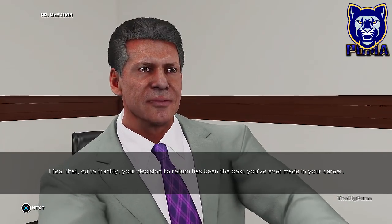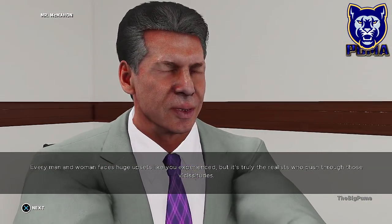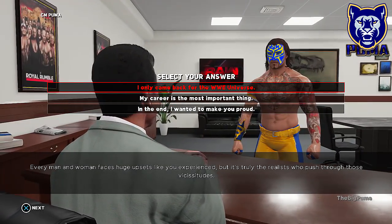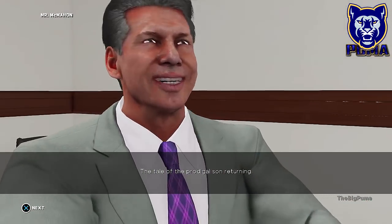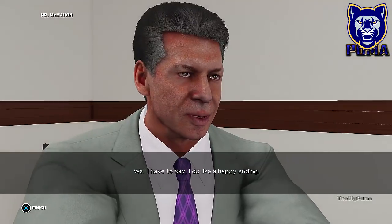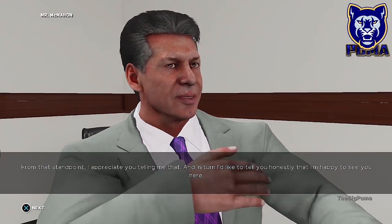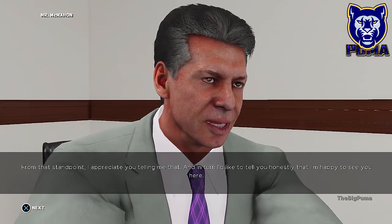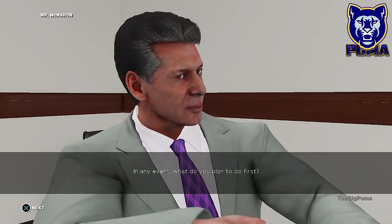One month later - it's January. Vince: 'Glad I caught you. I feel that frankly your decision to return has been the best you've ever made. Every man and woman faces huge upsets like you experienced but it's truly the realist who pushes through those vicissitudes.' I wanted to make you proud - this was a difficult decision but I came back. I'm gonna take Triple H's place, Vince - I'm gonna put in every effort to become the superstar you want me to become. 'I appreciate you telling me that - I'm happy to see you here.'